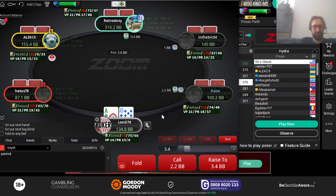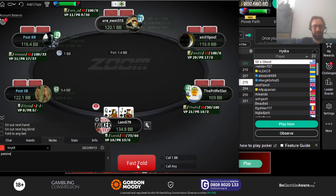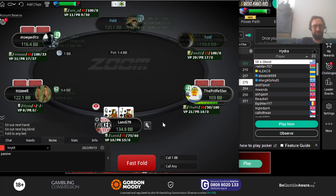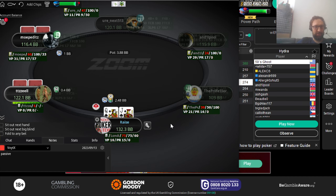Ace-ten off — if he had opened later and we were later I might have three-bet this, but being in the hijack against a lower-jack open, ace-ten off is just a fold. Here we have an easy raise.